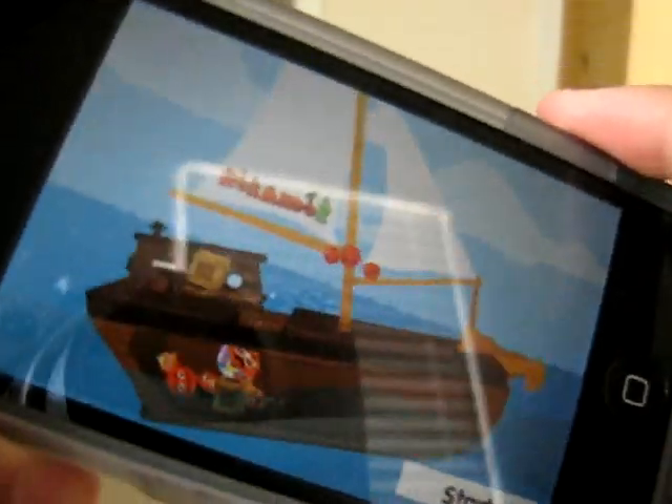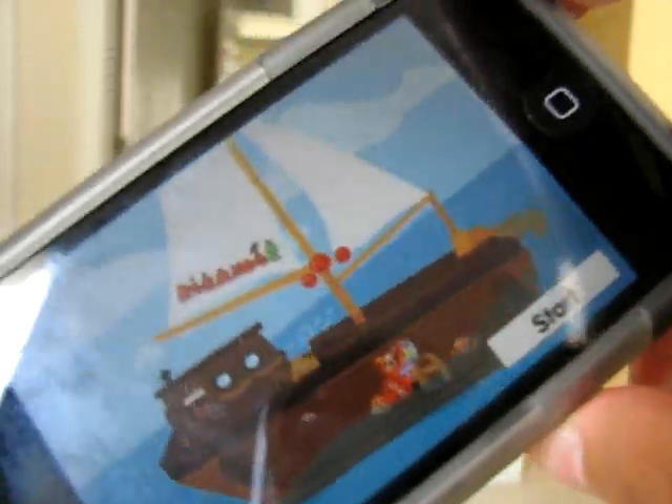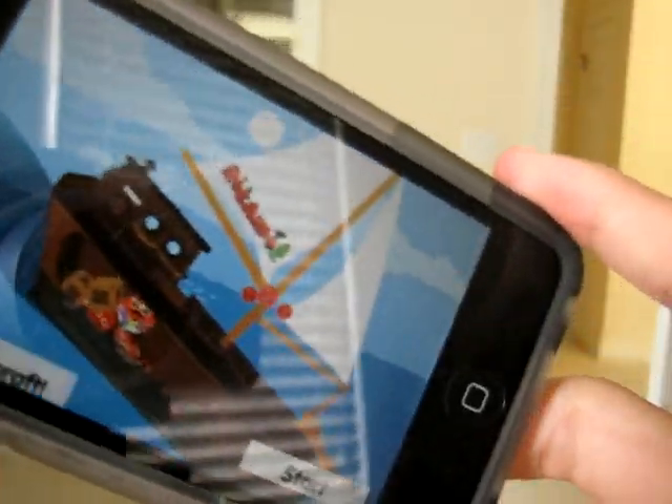So once you start the game it comes up like this, and you can just have some fun — just tilt the boat and make things fall out and stuff. So let's start.